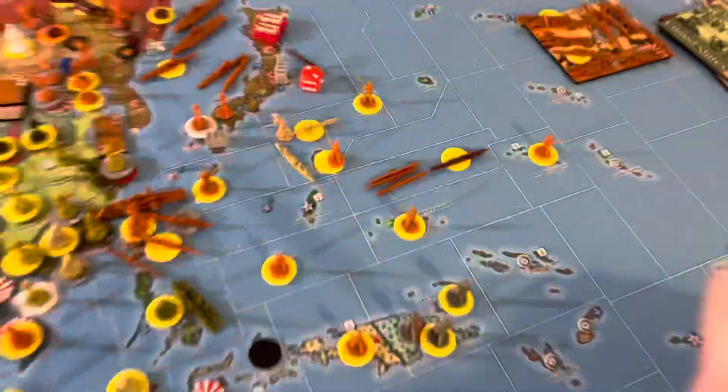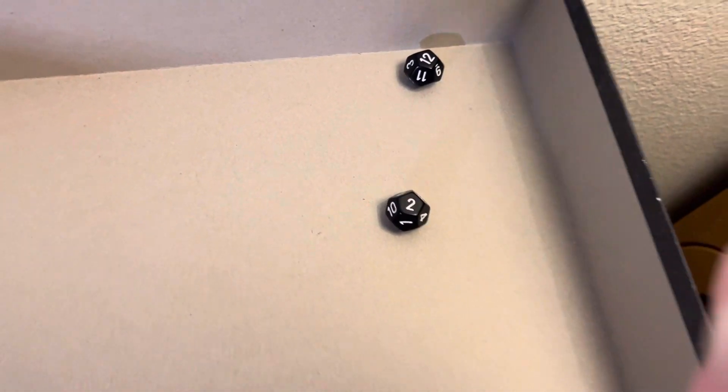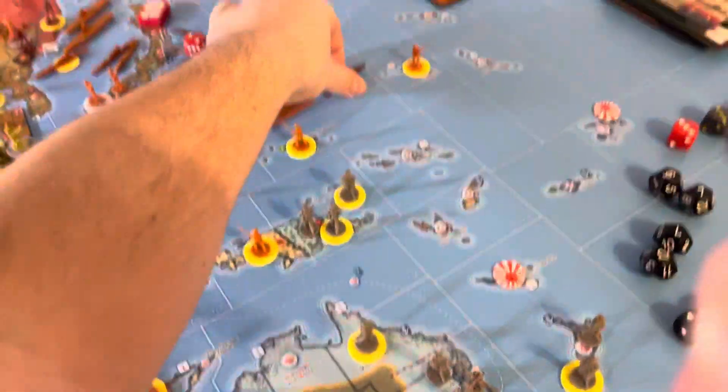Combat rolls. First up: three subs versus the torpedo boat destroyer. Three subs at three for strike — one hit. That's all I needed. It's gone off the map.